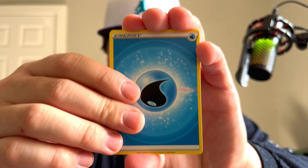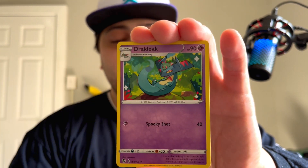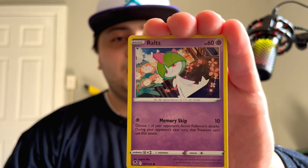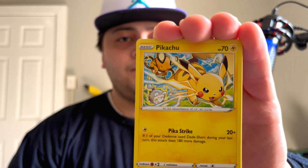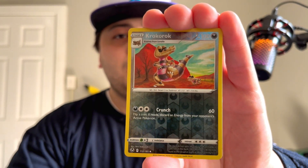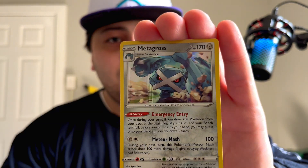Maybe we do a sleeve blister battle versus a booster box — like a compare and contrast to see how they vary. We got Ralts, Spinda, Pikachu, Noibat, Croagunk into the Metagross. Alrighty, next pack.